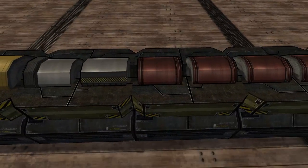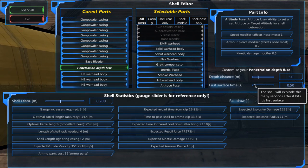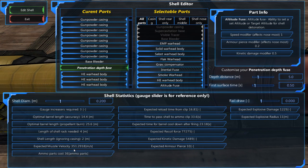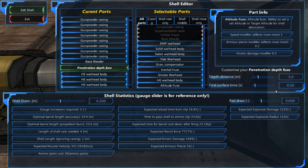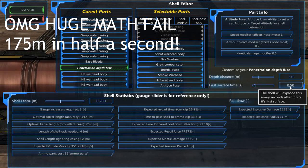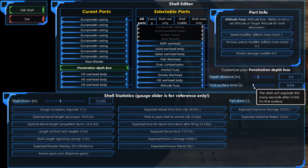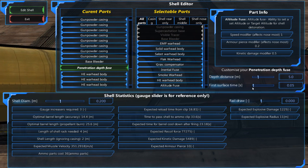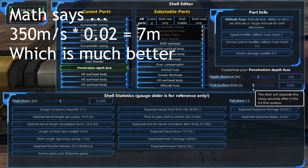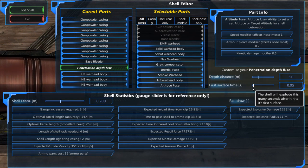Another thing that is highly advisable is to set a timed detonation. If you go in here, you've got a first surface time — this is the time after it penetrates the first surface that it will go off. If your shell is going at 351 meters per second, it's going to go about a kilometer in three seconds. In half a second it'll go about 500 meters, which is way more than we need. This should really be something closer to 0.5 or even 0.05, because at 350 meters per second it can still travel quite far and this prevents it going out the other side of the target completely wasted.